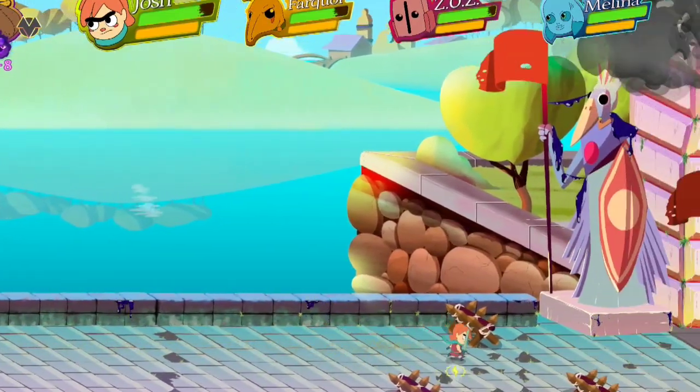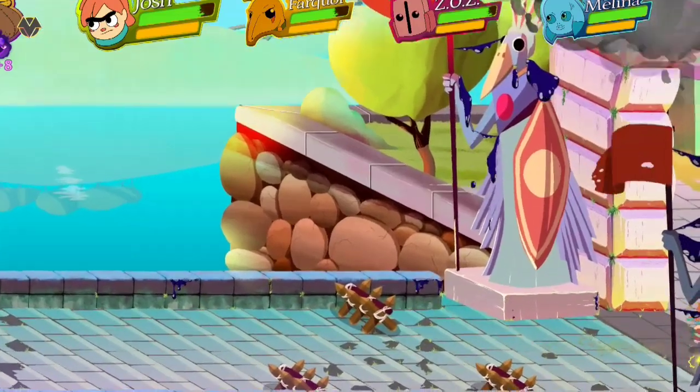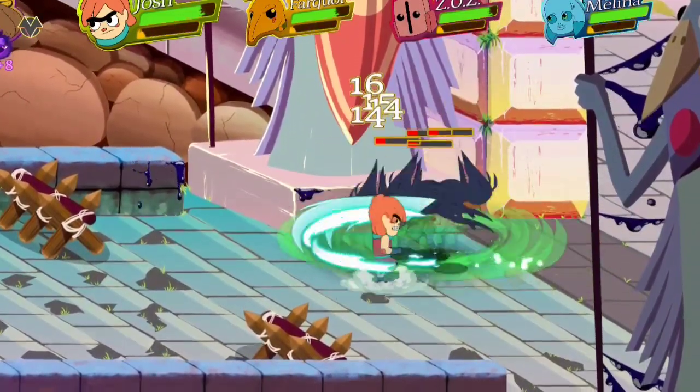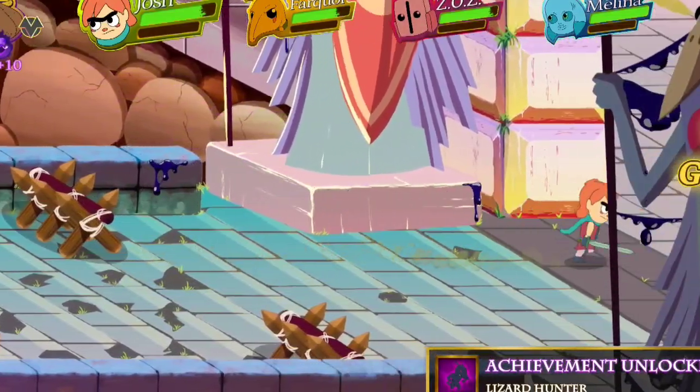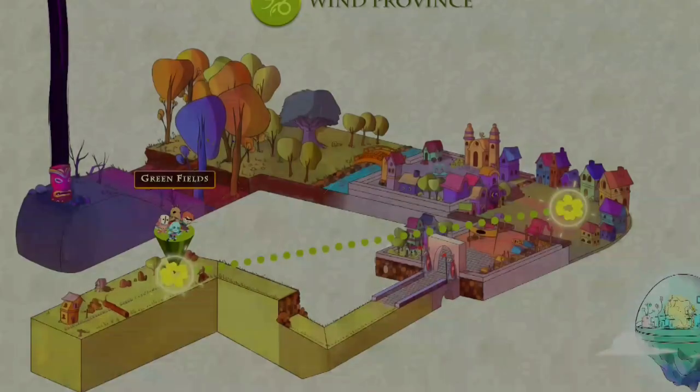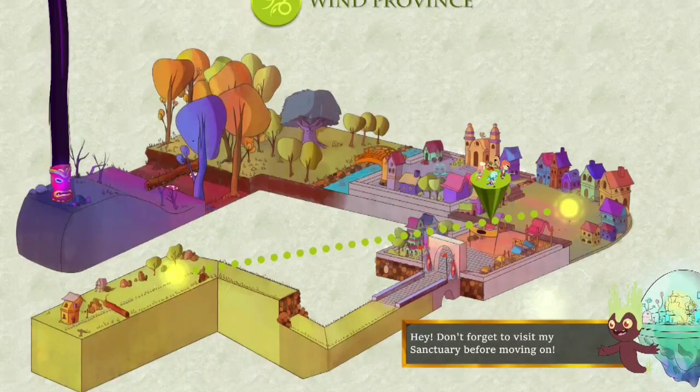You also have ultimate items you can get, which is kind of cool. And those are achievements, which I really like. Okay, we're going to go to the next area — Feather Village, where the mayor runs away.